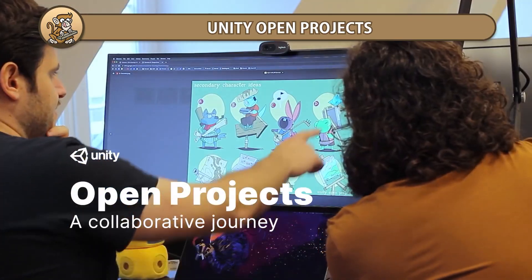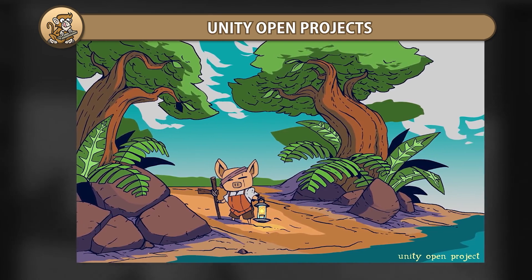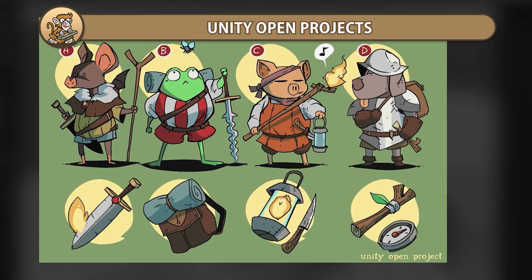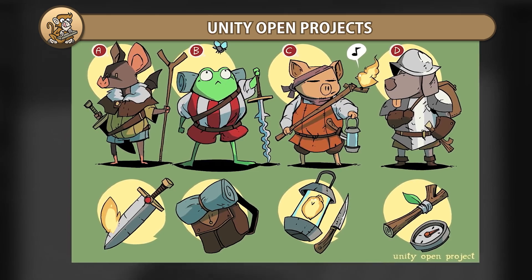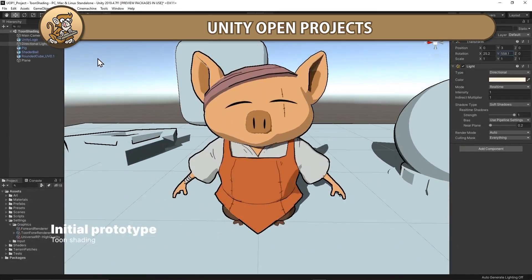In this video we're going to look at the recently unveiled Unity Open Projects. This is a really interesting new initiative where a game will be made partly by Unity and partly by the community. There's a public roadmap and a public GitHub where anyone can contribute to the project. Let's begin!